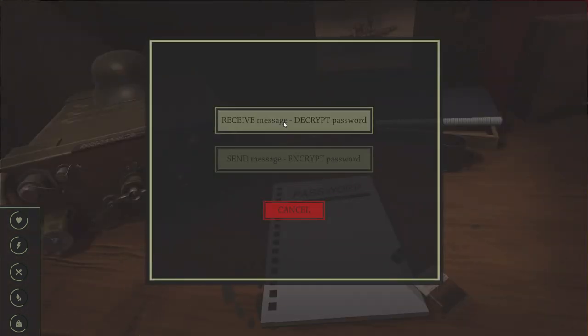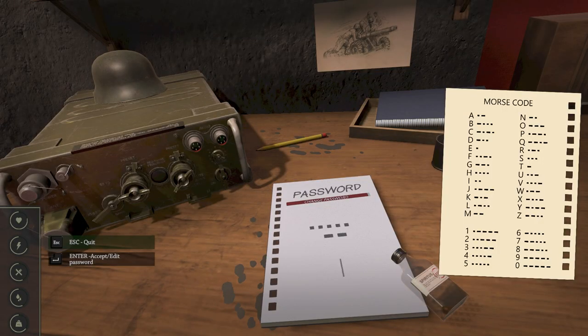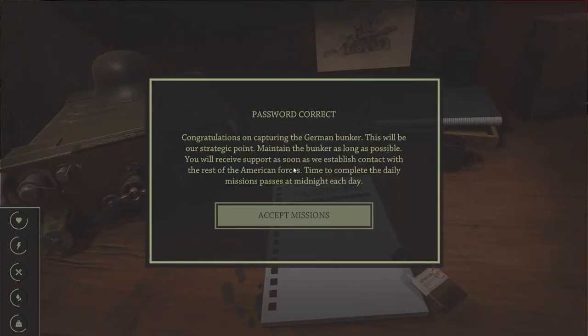What — I figured it out. Receive message, decrypt password. Oh god. I'm bad at math. Five dots — where we got five dots at. I got four dots there. That's age, that's not right. Dot dot dot — oh, it's the number five. Two dashes — M. Three bars — that would be... not W. Not W. We don't got ourselves a W here. Let me solve this one sec, I'll be right back. I did it. Congratulations on capturing the German bunker. This will be our strategic point. Maintain the bunker as long as possible. You will receive support as soon as we establish contact with the rest of the American forces. Time to complete the daily mission passes at midnight each day.